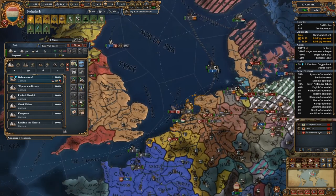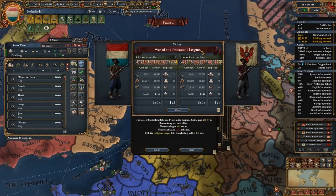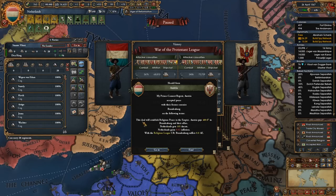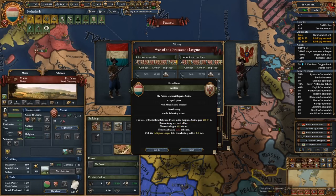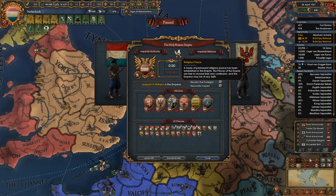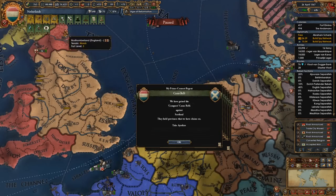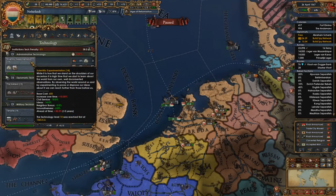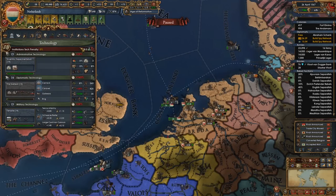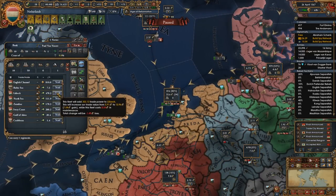Let's get these guys down here to get the Spanish fleet off me. The war is over — very good! This deal will establish religious peace in the empire. They signed a white peace — the Peace of Westphalia. Netherlands — I got 105 ducats. Sounds good, feels good. No point in taking it ahead of time though, I don't gain anything from it. That's nice because it means we can go back to protecting trade over there and transferring all that trade income.